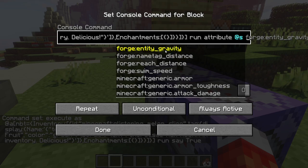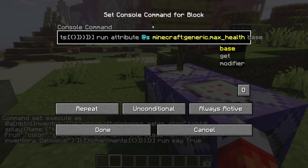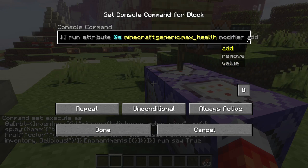The attribute command starts with a selector — that's @s, the person already executing the command via 'execute as all players'. It'll list all attributes, and we're looking for 'minecraft:generic.max_health'. Then we get three parameters: 'get' — helpful for storing values in scoreboards; 'base' — lets you set the default base health, like three hearts for a Legend of Zelda-style game; and 'modifier' — the one we want. We select modifier, then add, because we're adding onto max health, not overwriting the base.